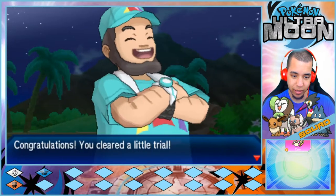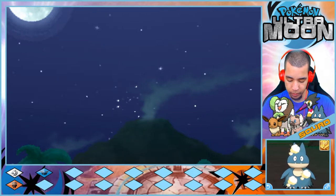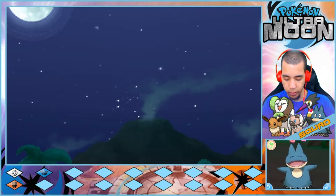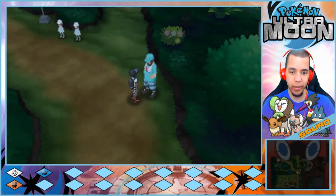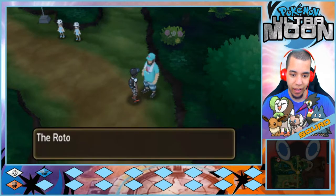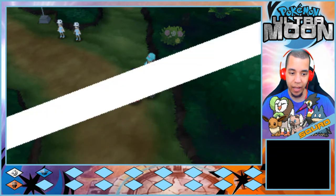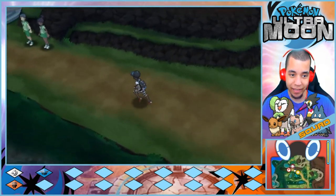Jet grew to level 18. Congratulations, we cleared that little trial! This might just wind up being a really long episode. I think we should go ahead and do the trial this episode. Hindsight — I should have battled those other two trainers before this. All I get is Nature Power — that guy was level 24! We got absolutely smacked in that battle.